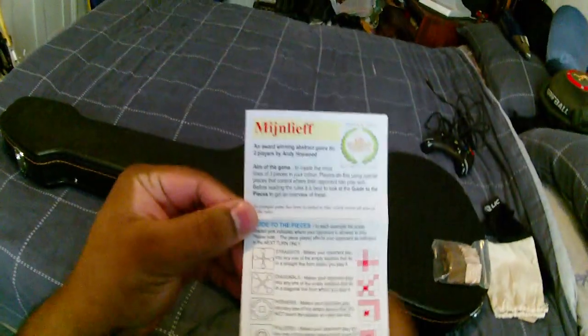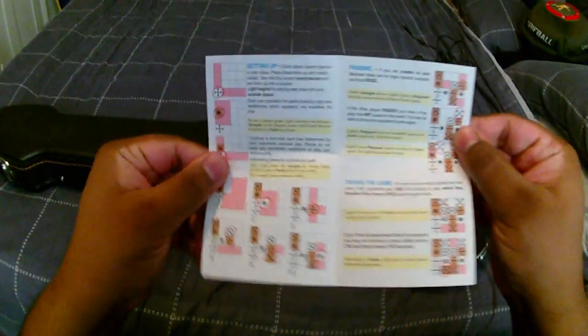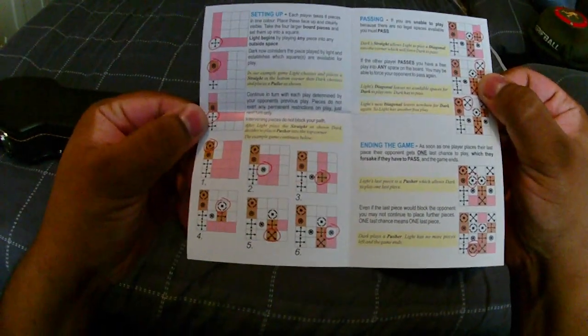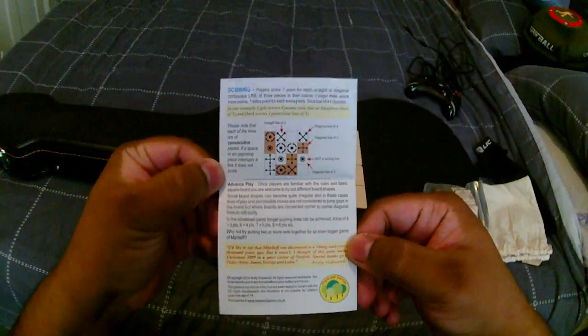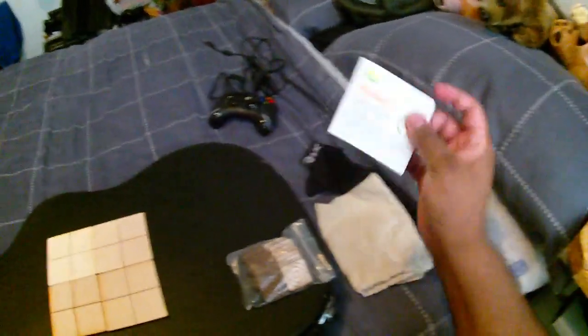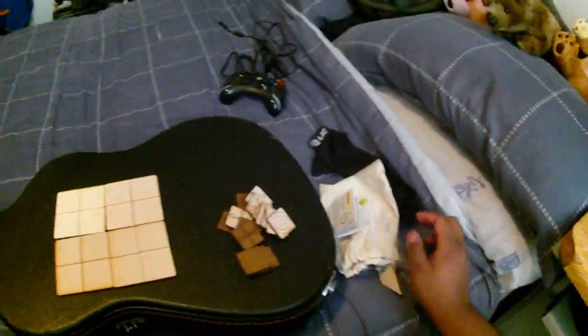And now you've got the instructions. We've got the board and we've got the play pieces — what's called light and dark, or white and black, white and brown in this case.